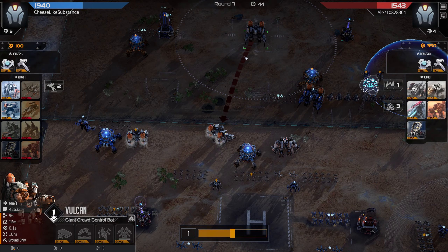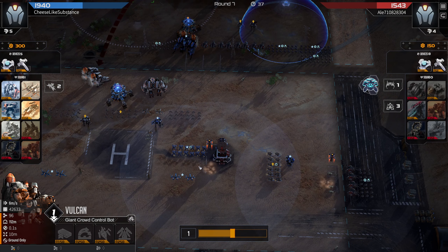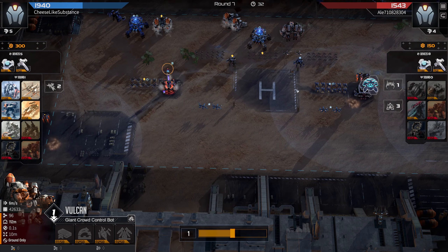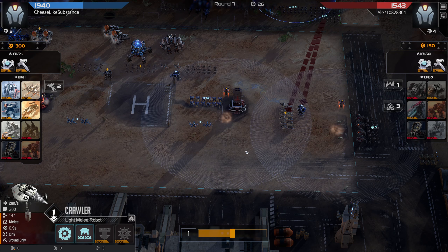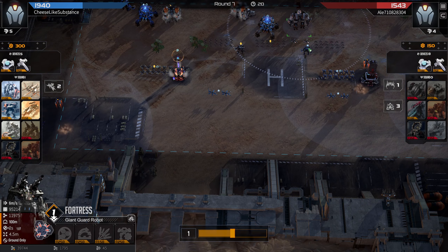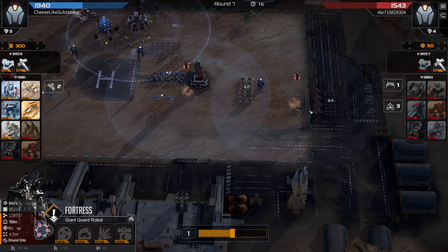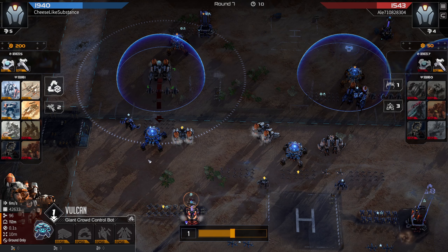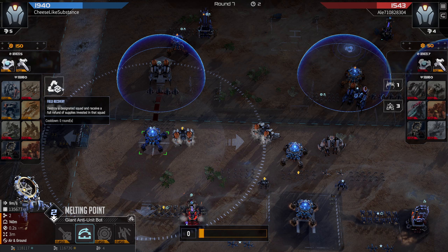My opponent goes for a Vulcan which makes total sense. I also place this missile on my back building because I'm still losing the right-hand flank and wanted this missile to clear these Crawlers before they got in on the building. But I think this was a bad placement — this missile is too far forward and is now going to hit these Steel Balls instead of hitting the Crawlers. If I place the missile further back it will hit Crawlers instead, which are the ones actually threatening the building. We do again go with missiles on both flanks to keep things going. This Vulcan with the barrier I think is a mistake by my opponent because the melting point will clear it quickly.